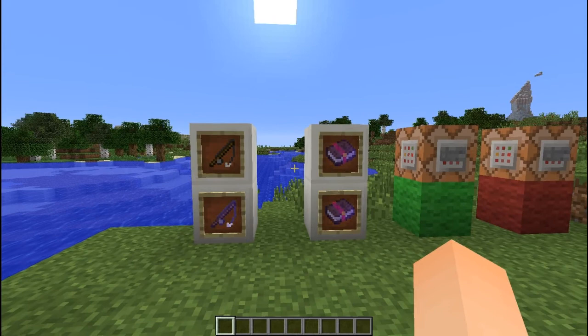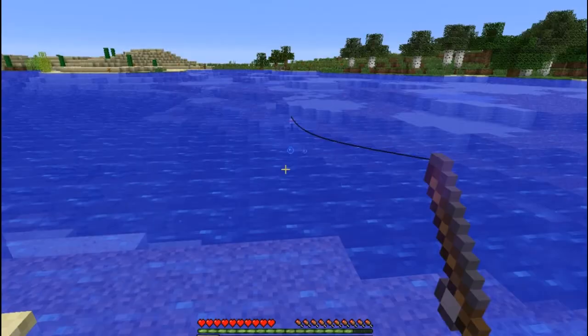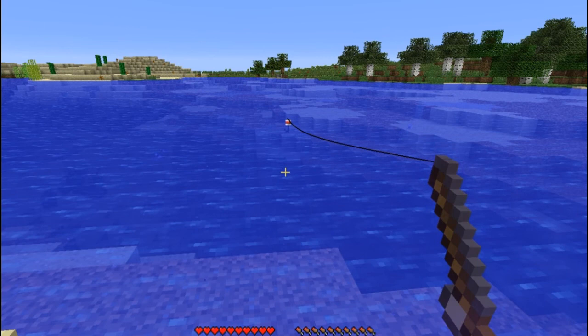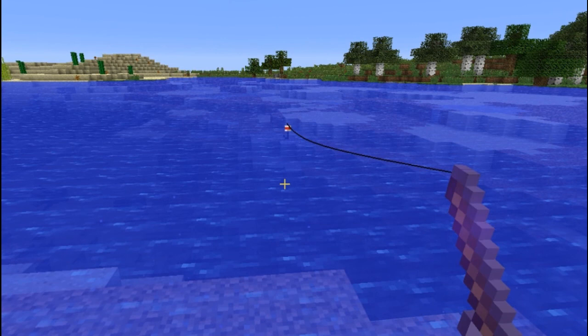You can also fish up enchanted fishing rods. I'm just going to grab my trusty rod and show you exactly how to catch a fish now. There are little particles bobbing up and down in the water, and as a fish actually approaches you'll see a swirl of bubbles head towards the bobber and yank it down.